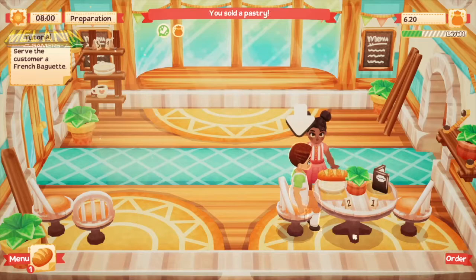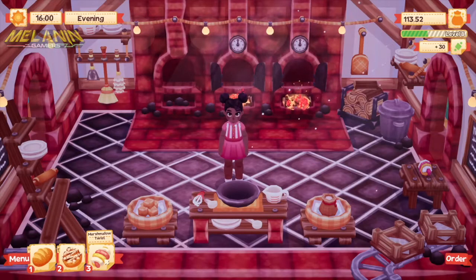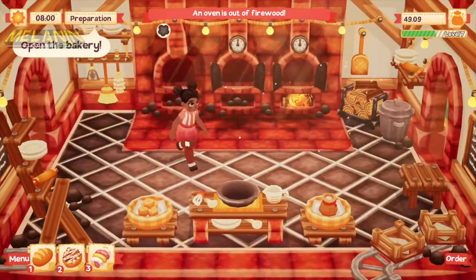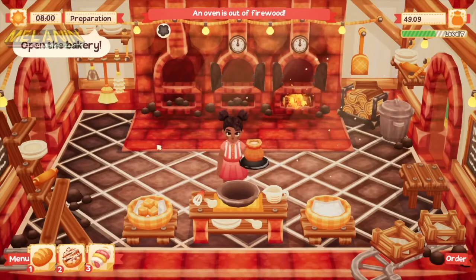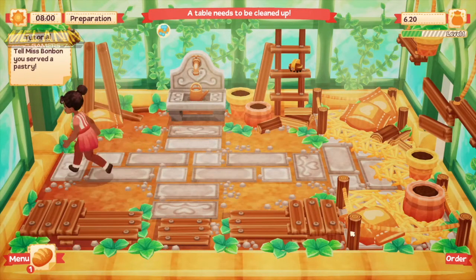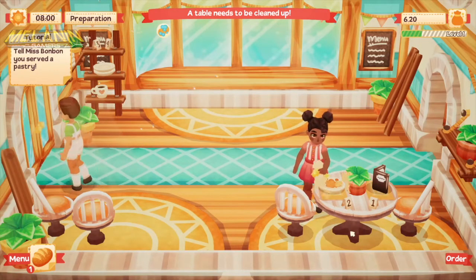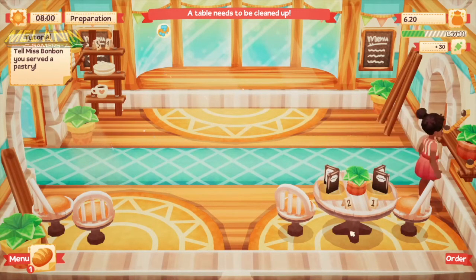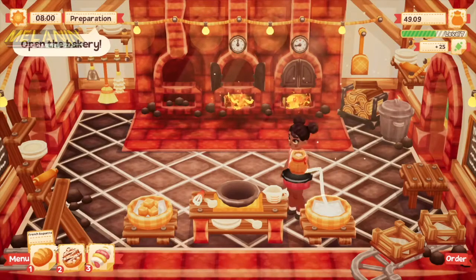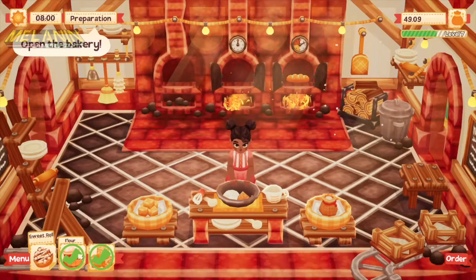At the beginning it can feel like you're waiting around for your customer to finish eating before you can tidy up and wait for the next one, but this happens less and less as the game progresses. You'll find you have so much to do — baking, managing display cases, tidying the kitchen, and tending the garden at the back, which feels more like a farm. I've got a cocoa tree for chocolate, and there are so many more upgrades that soon enough you won't have to wait for customers at all.